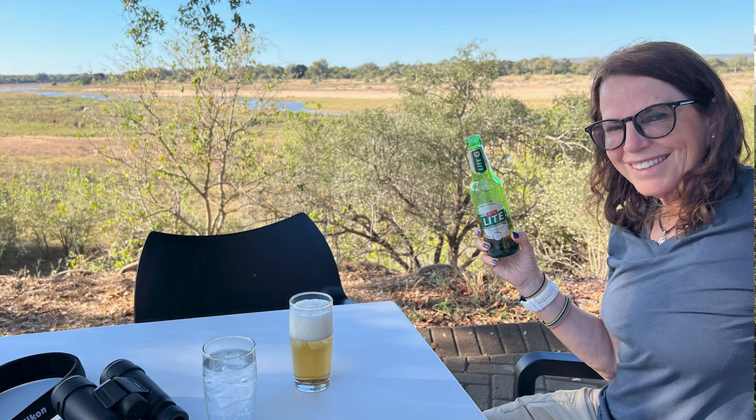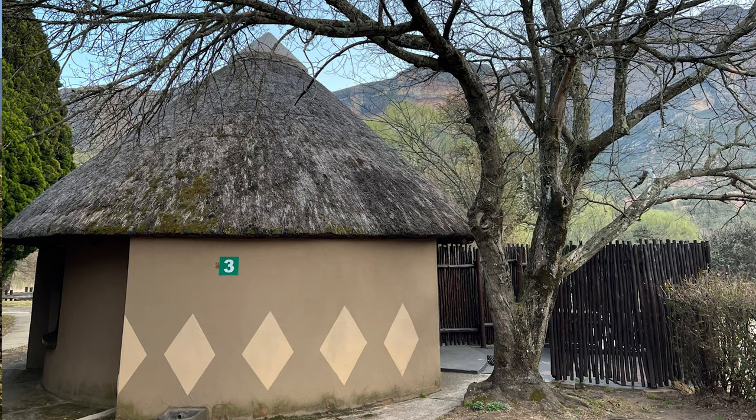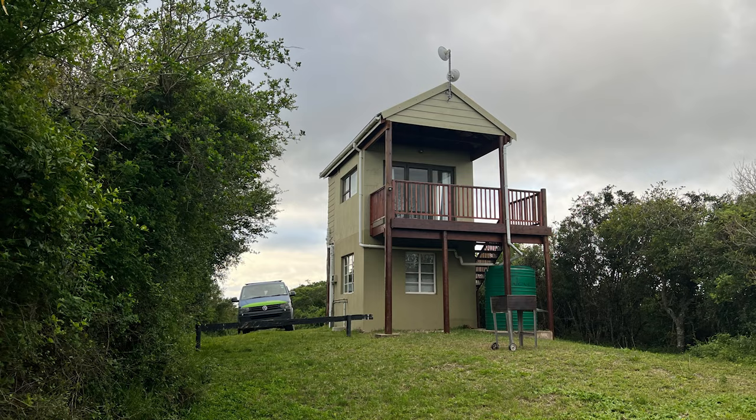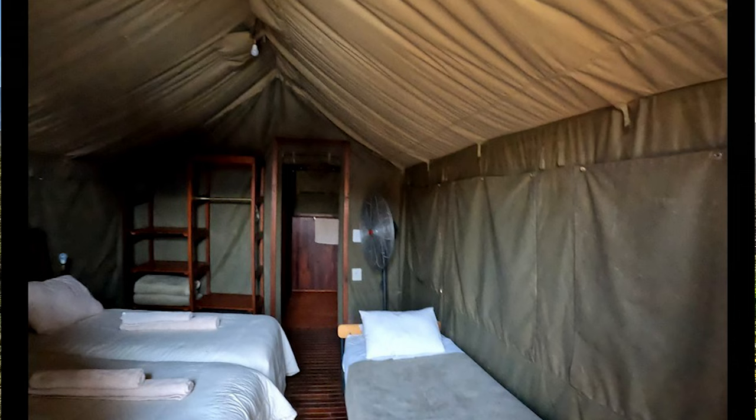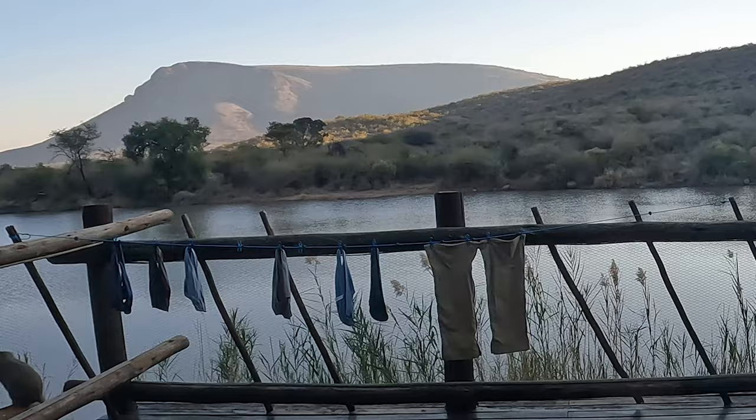Since we had a camping rig, we tried to book campsites in all the parks. However, they were often full, and some rest camps didn't offer campsites, in which case we booked what they call huts, chalets, rendezvous, or safari tents — I'm just going to lump all these together and call them chalets. They are all fully equipped accommodations; you just show up. The cost of a campsite was about 200 to 300 rand, which is about $10 to $15 US per night, while a chalet or safari tent ranged from $40 to $100 a night US.